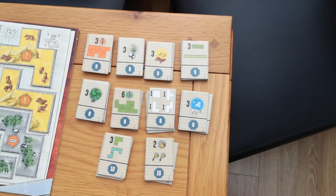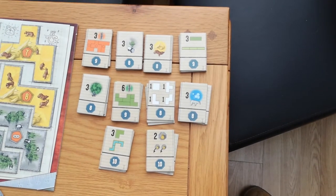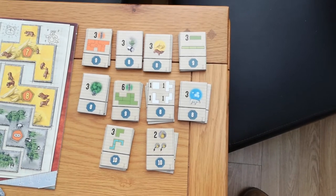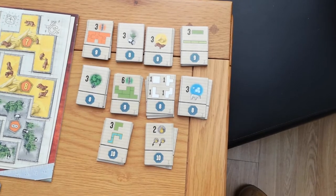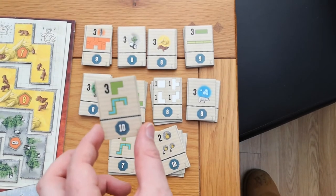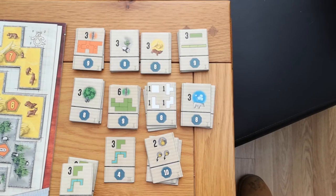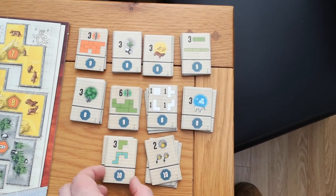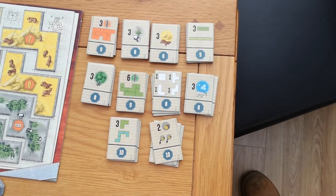If you want to add some more complexity, there are these achievement tiles which you can forgo one of your turns to pick up and give a try — see if you can complete that thing. It just adds a little bit of nuance to it. These are worth various different points: the first set of three rivers put together like that will give you 10 points, the next one will give you seven, and the next one will give you four. So the first person to achieve it gets the most points. It's simple, it's quaint, and it works really well.